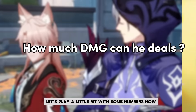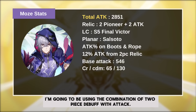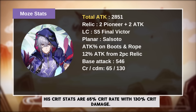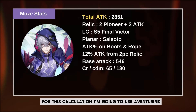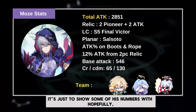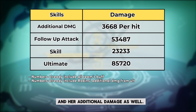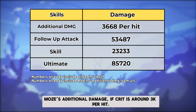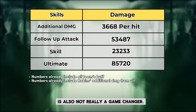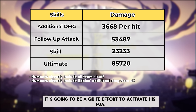Let's look at some numbers. Assuming he is at least at Eidolon 2 and using S5 The Final Victor for his light cone, with a 2-piece debuff and attack relic combination, his crit stats are 65% crit rate with 130% crit damage. For this calculation I'm using Aventurine, Topaz, and Robin. Note this build may not be his best option — it's just to show some numbers with hopefully the correct team composition. These numbers already include Robin's additional attack from ultimate and her additional damage. Moze's additional damage on crit is around 3K per hit, which is not significant. His ultimate has a higher multiplier but is not really a game changer. His numbers are basically decent, especially his follow-up attacks, though it's going to be a quiet effort to activate his follow-up attack.